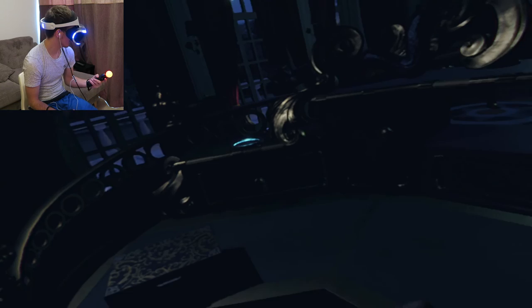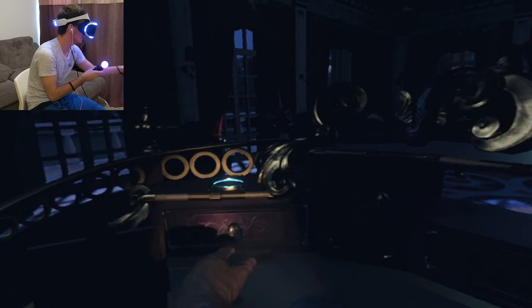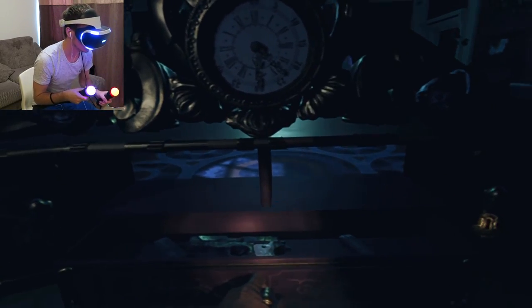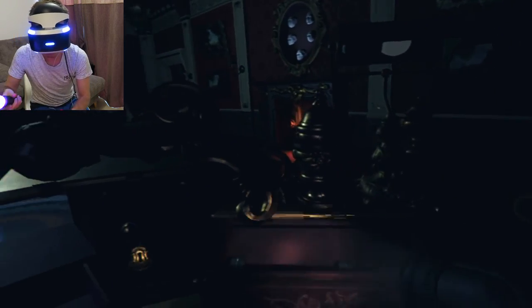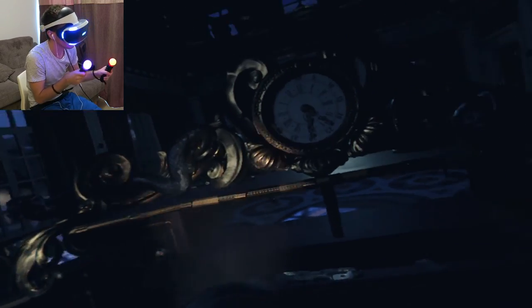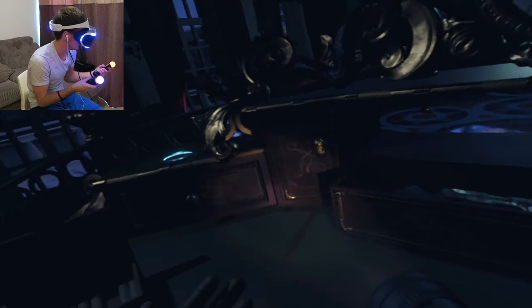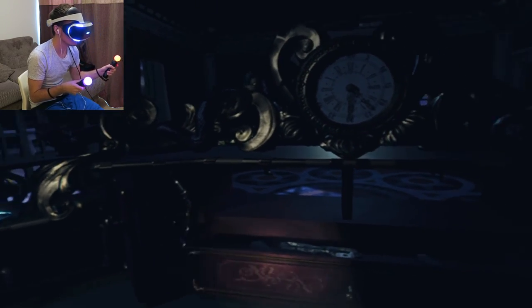Now we're in the actual heist — I'm in someone's study and I assume I'm stealing something from here. Someone's on the roof. I've got to find a diamond. We've got a torch, a key, a locked drawer, a gun — I don't know why I need that — and some ammo. Guard's coming, get down!